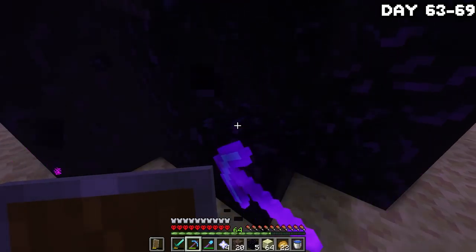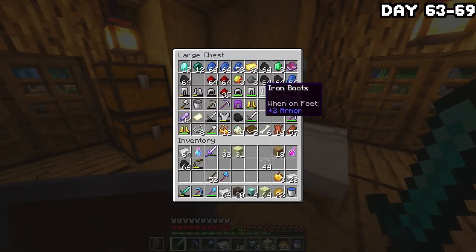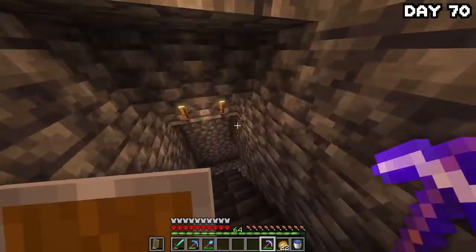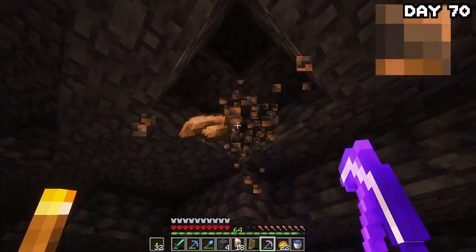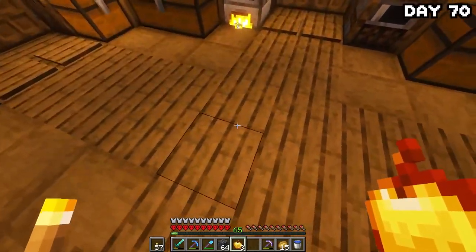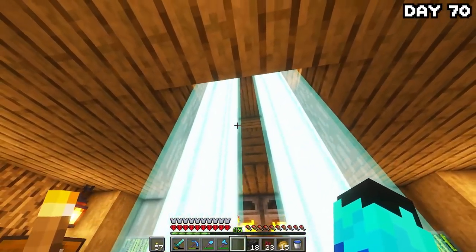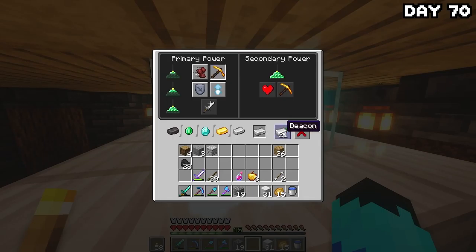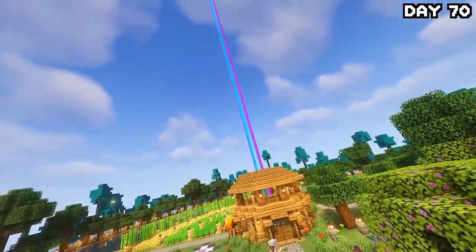After killing all the withers, I grabbed some extra obsidian from one of the end pillars and returned home to craft all my beacons. All I needed was to build a mega beacon pyramid underneath my house, but I really didn't have the iron for a full one — so it was an iron mining day on day 70. I went around mining all the veins of iron I'd passed by previously, smelted it all down, had to make more furnaces for the amount I brought back. I began working on the pyramid but realized it'd be stupid to make a full one, so I just did a half one instead. I'm pretty happy with how it came out.